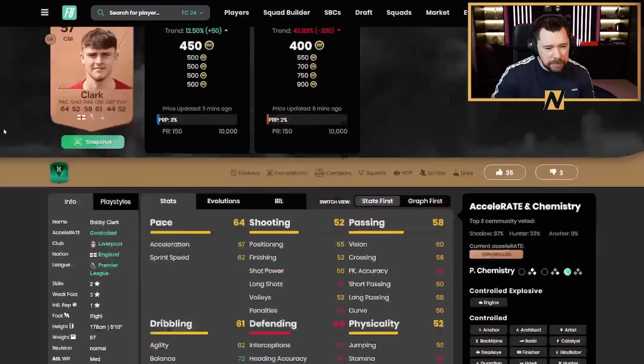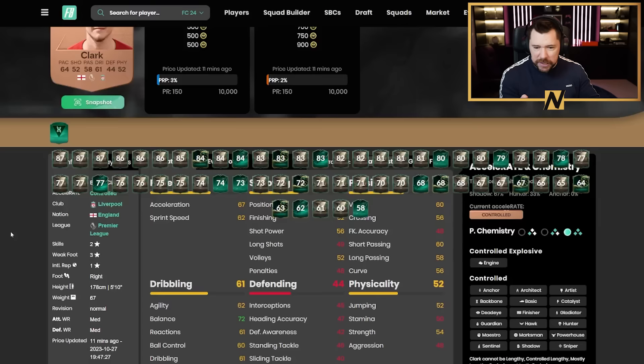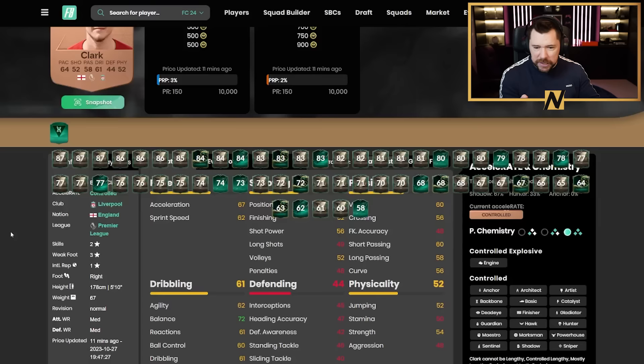Finally, Bobby Clark has been eligible for about 60 different evolution paths — all the different paths you could have taken by chaining evos together. There has been an infinite number of possibilities for him and he becomes half decent by the end of it. That's going to be the end of today's video. If you enjoyed, leave a like, comment, subscribe to the channel, and I'll see you for the next Evolution video.